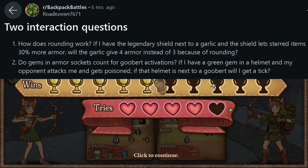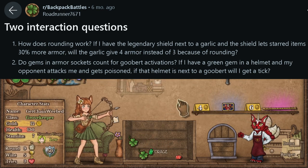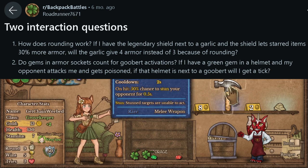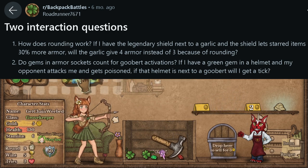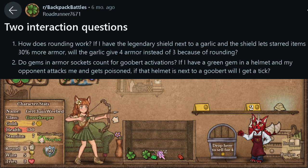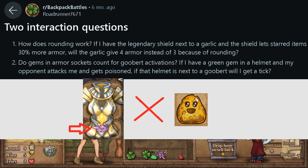Question 6 — Roadrunner7671 asks: how does rounding work with a legendary shield next to a garlic? The shield gives adjacent items 30% more armor, so garlic gives 3.9, 7.8, 11.7 shields — the decimals are hidden, so you won't see 4 at the beginning; you get 3 shields first and then an extra shield once it overflows at the second activation. For part B: gems in armor sockets do not activate Good Bird.